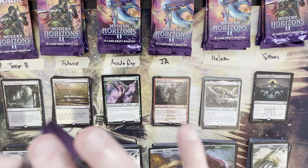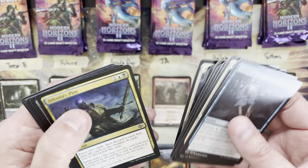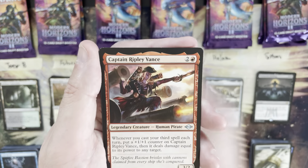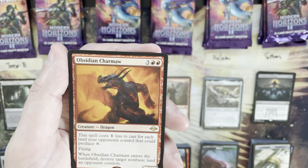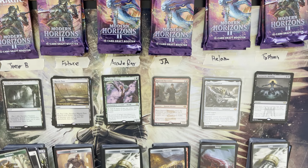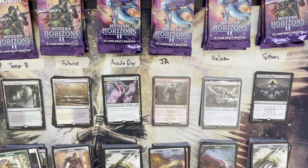I really like the sketch treatment — I've opened a ton of Ignoble Hierarchs and held on to the vast majority. I have a playset of the sketches and sketch foils because I really like that treatment. Second pack: Ethersworn Sphinx, Captain Ripley Vance, Sanctuary Raptor, Soul Snare — rare is Obsidian Charm at five mana value. Joey B comes up to 19 total.